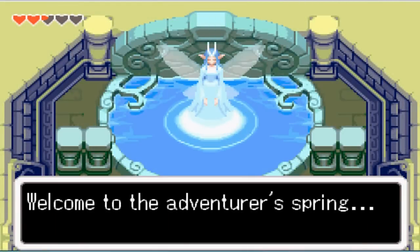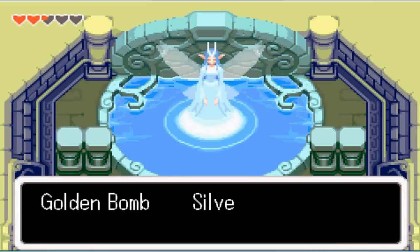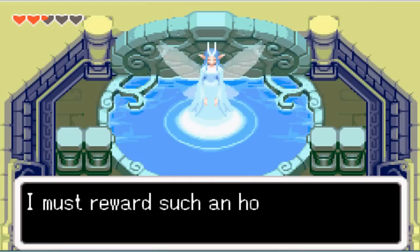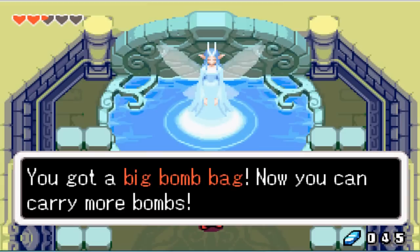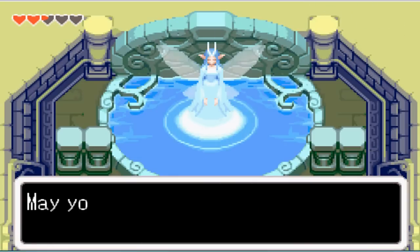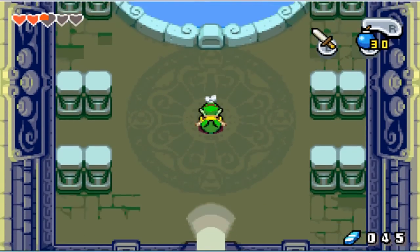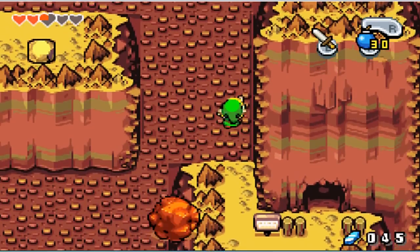'Welcome to the Adventure Spring. Did you throw the golden bomb into the spring, or the silver ball?' Neither. 'You are honest. Any adventurer rewards an honest adventure of some by par.' You got a Big Bomb Bag — that's alliteration there for you — now you can carry more bombs. A fair round request. So now we have 30 bombs we can carry, which is sweet because I don't think I need more than 30 to complete this game.